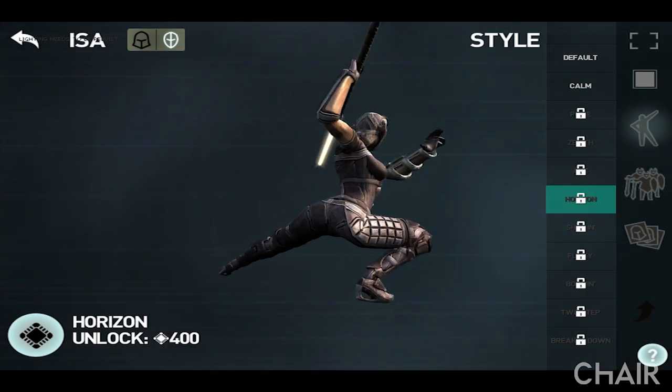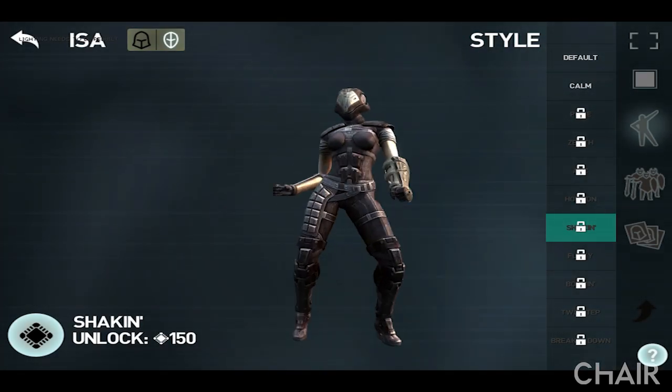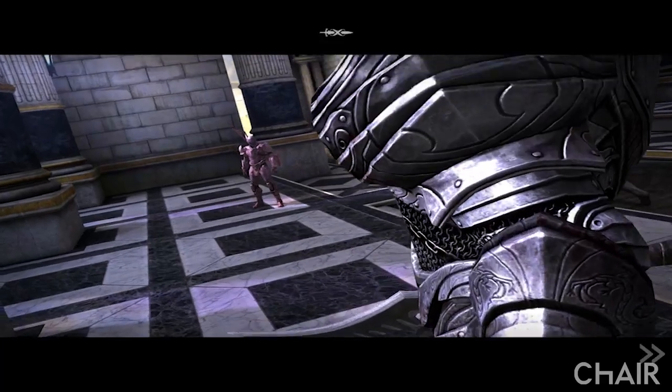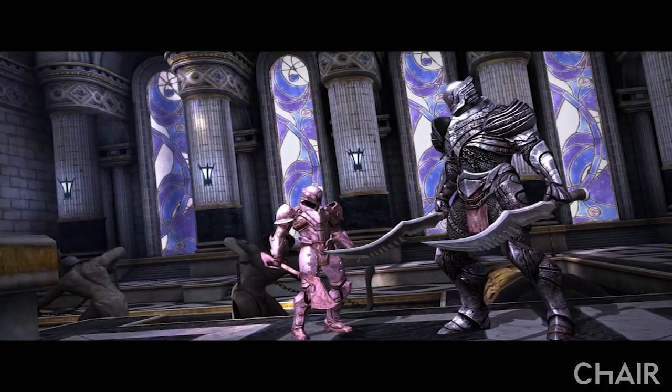One of the things I'm really excited about are two new features we are introducing in this update. One is called the Customize Menu, and within that menu there are all sorts of new, cool options to really personalize and tweak your Cyrus and your Isa to be just the way that you want them.